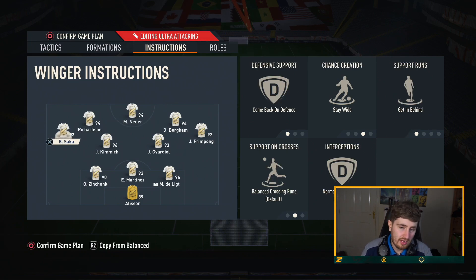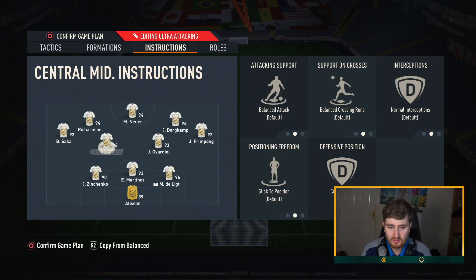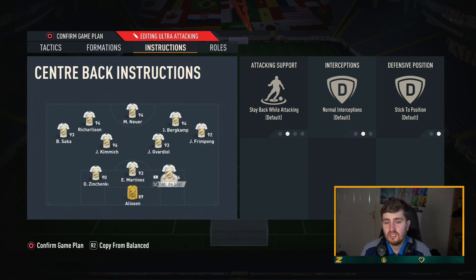I do put comeback on defense on the left mid and right mid — at the end of the day, we need them to still defend. Stay wide, getting behind — makes a big difference, penning teams back. Then balanced, cover center on the center mids, and default on the rest of the team.